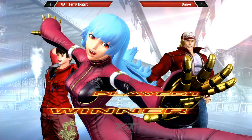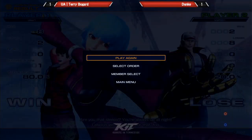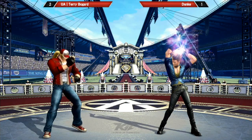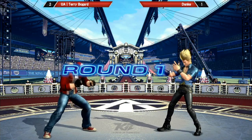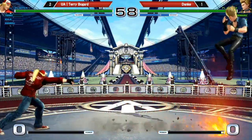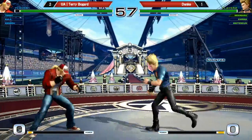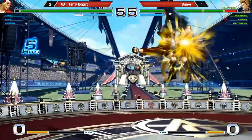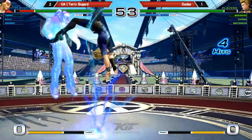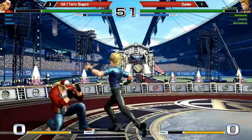Terry thought he won, so he stuck out his hand at Danka, and Danka looked at him like, 'Are you serious?' Since this is Winner's Finals, it'll be 3 out of 5. Terry Bogard up 2-1 against Danka. Repping Floco — shout outs to those guys. Crack shoot and does the classic — 'if you want to punish me, that's tight.' Terry just having that awareness where that's worked for him every time.